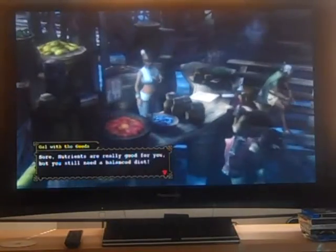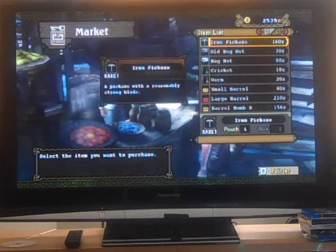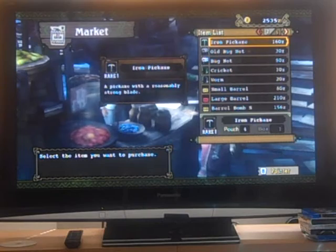Down here is basically where you can buy equipment and sell equipment. As you can see there are lots of different things available, including everything from food to anything else you might need.